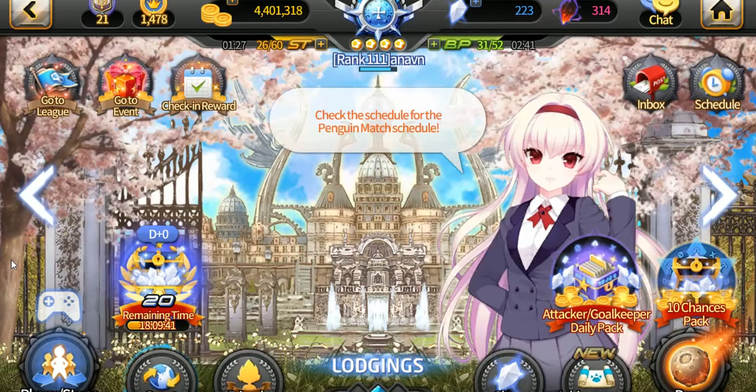As you will see in the top bar in the game, there are on average five kinds of resources: match boss points, GP, gold, crystal, and dimension stones. Let's start from the easiest to the hardest.